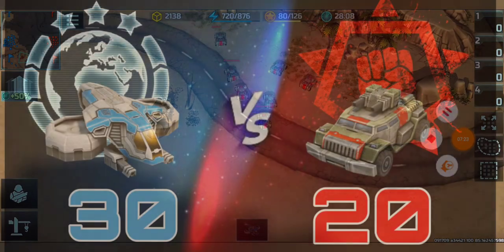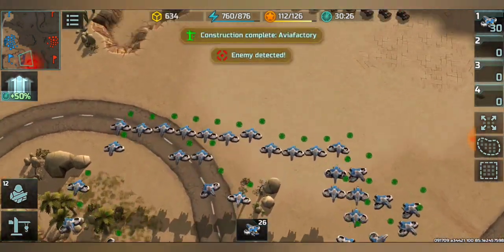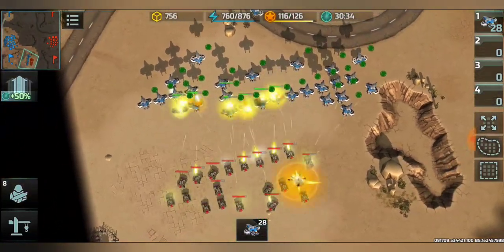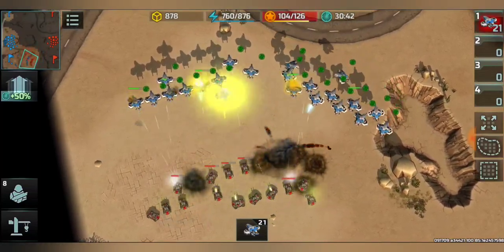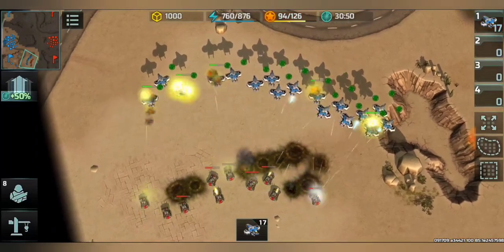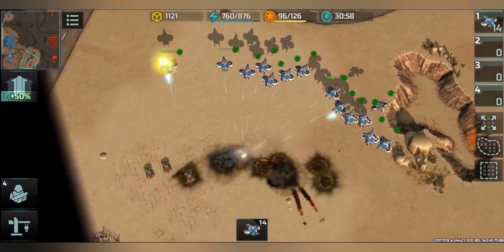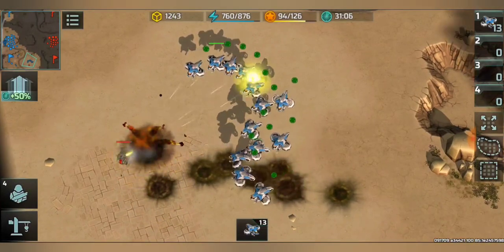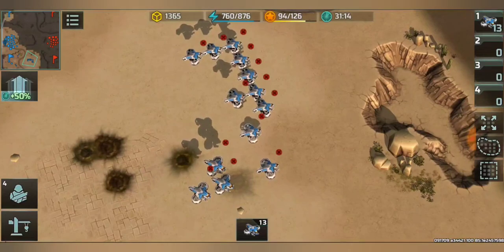Now we have 30 Cyclones versus 20 Armadillos. The Cyclones have the option to encircle because of their speed, allowing them to take much more favorable positions — something Armadillos can't do. However, in order to beat Armadillos using Cyclones, an immense number of Cyclones is required. With 30 Cyclones, they are victorious and 13 Cyclones survived, but even with 25 they lost.